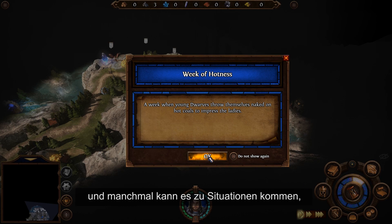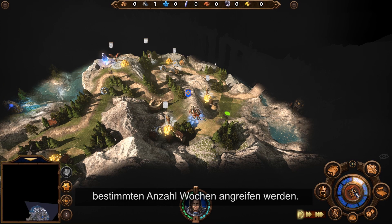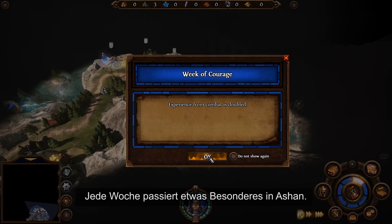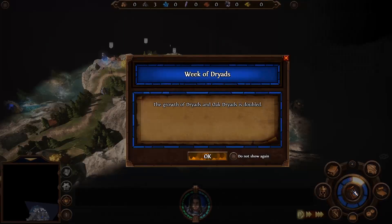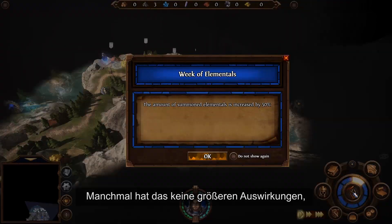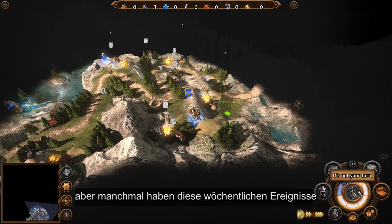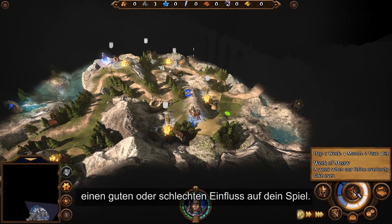You may encounter situations where you know enemies will attack you in a set amount of weeks. Each week, something special will also happen in Ashan. Sometimes there will be no particular effect, but sometimes these weekly events will have an impact — good or bad — on your game.